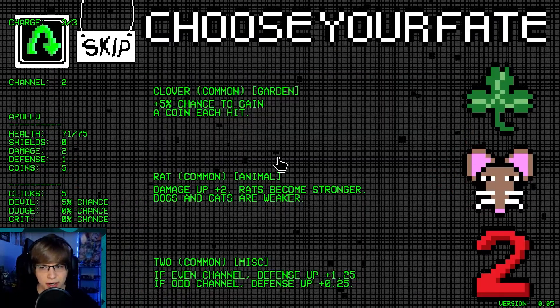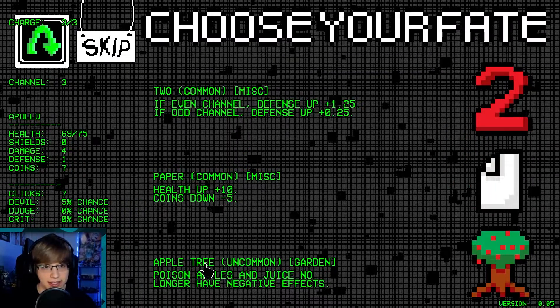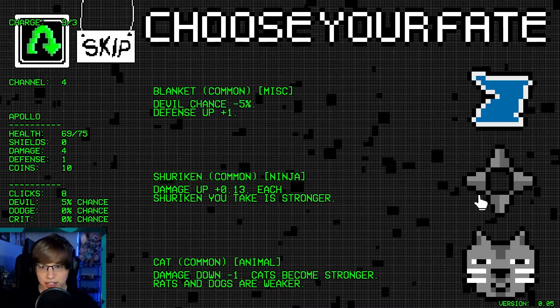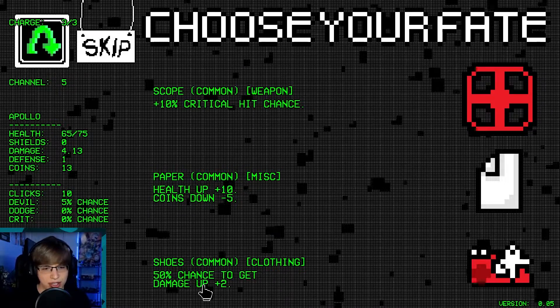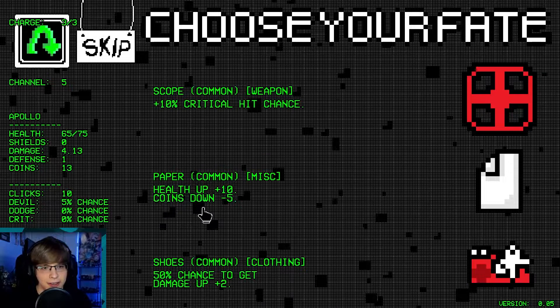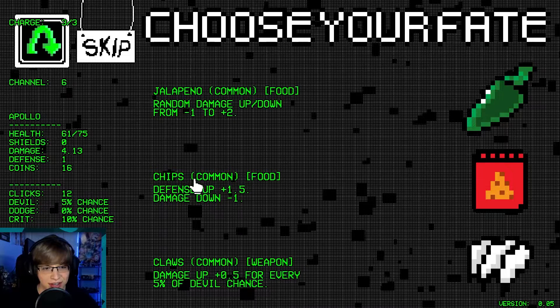I'll go ahead and take rats here. Oh, another rat — I will take two rats off the bat. Yes please. Now apple tree, pretty nice. Shurikens? Let's just get a stupid amount of damage right now. Shoes — 50% chance to get damage at plus 2.